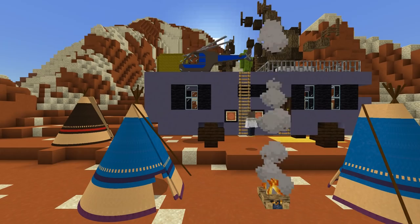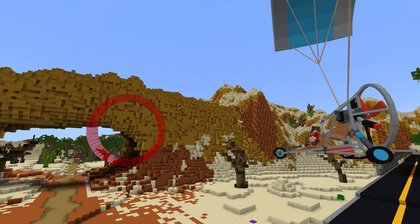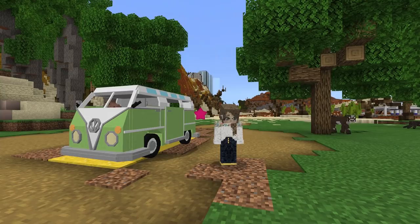Drive an RV over a campsite to change it into Minecraft blocks, then choose your RV and get ready for your road trip adventure.